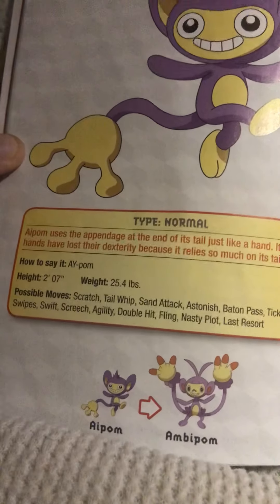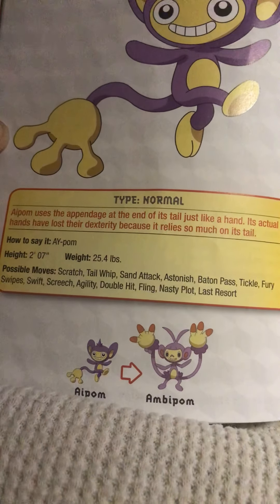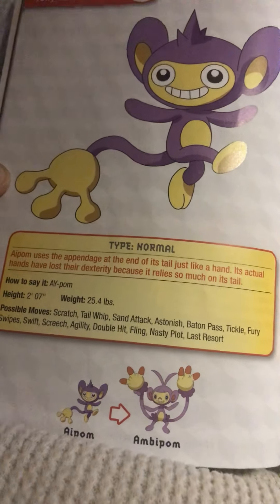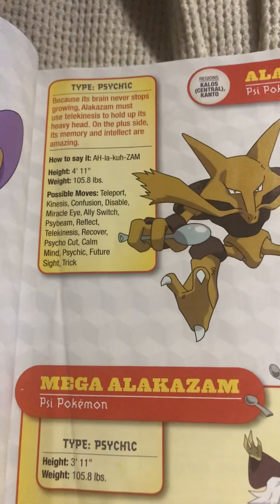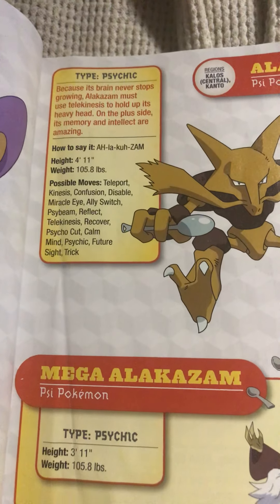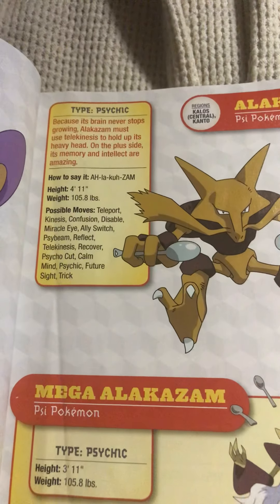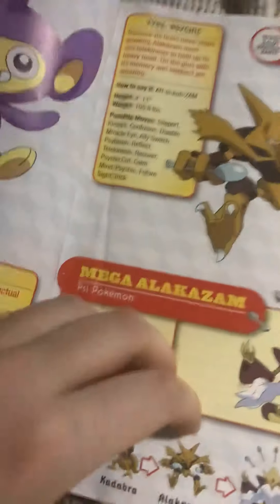Aipom, the long tail Pokémon. Aipom uses the appendage at the end of its tail just like a hand. Its actual hands have lost their dexterity because it relies so much on its tail — kind of sad to be honest. Alakazam, the Psy Pokémon. Because its brain never stops growing, Alakazam must use telekinesis to hold up its heavy head. On the plus side, its memory and intellect are amazing — they say it has the brain of a supercomputer, which is nuts.